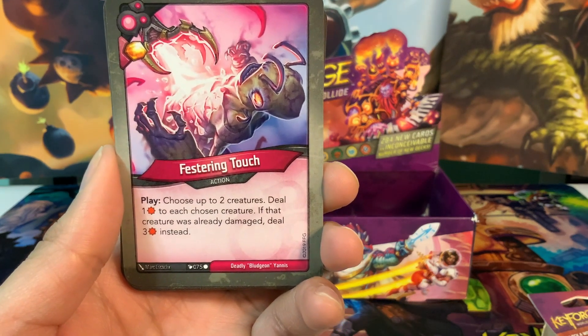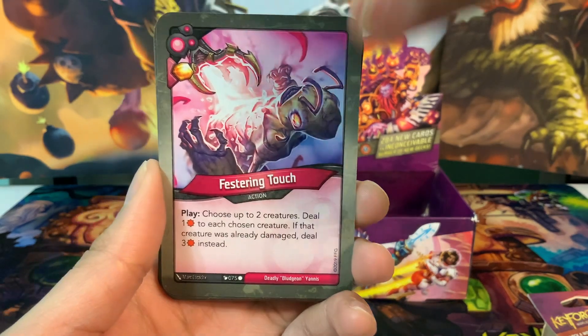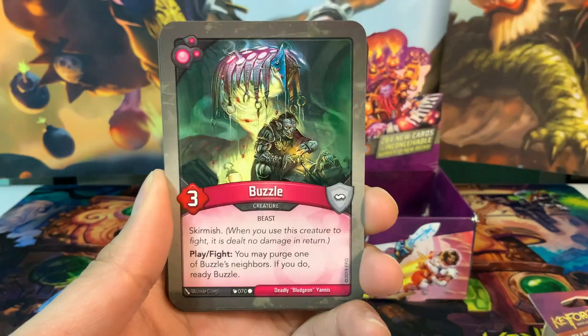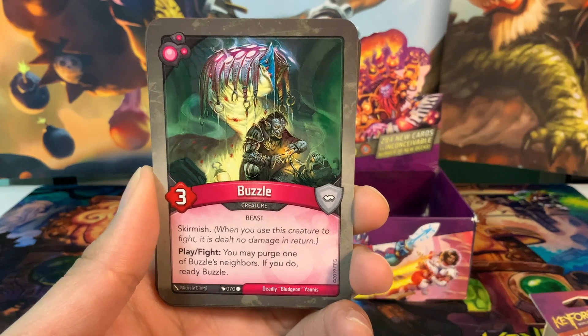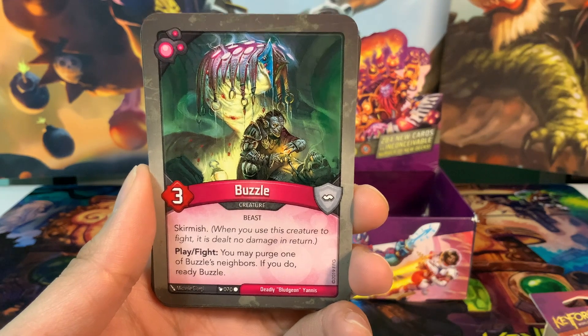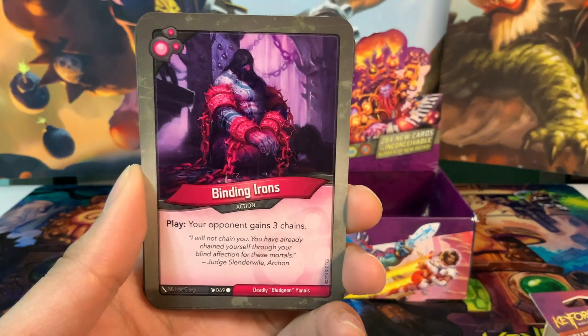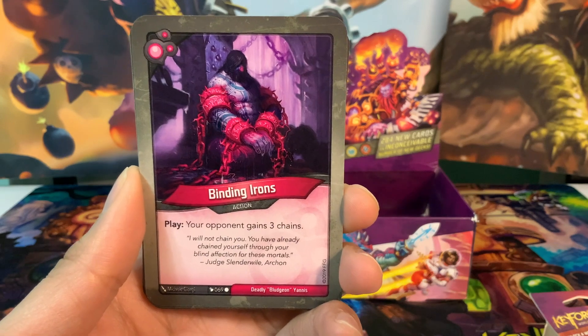Festering Touch is an action card with an amber pip: choose up to two creatures, deal one damage to each; if that creature is already damaged, deal three damage instead — good with Misery Exploit. Buzzle is a three-power creature with skirmish: play or fight, you may purge one of Buzzle's neighbors; if you do, ready Buzzle. Binding Irons is an action card that gives the opponent three chains — decent disruption.